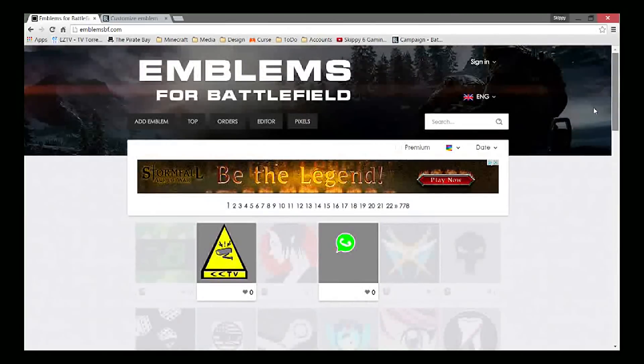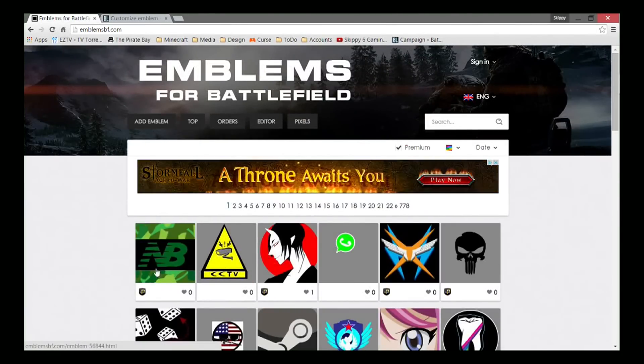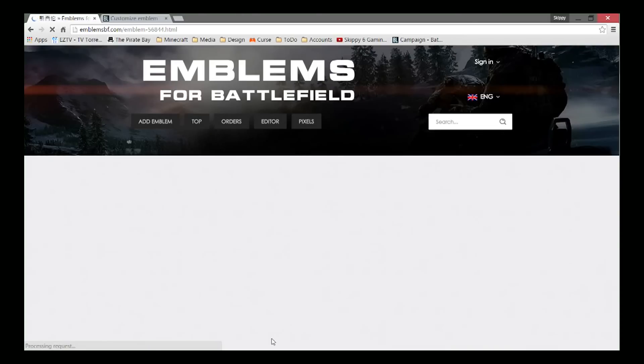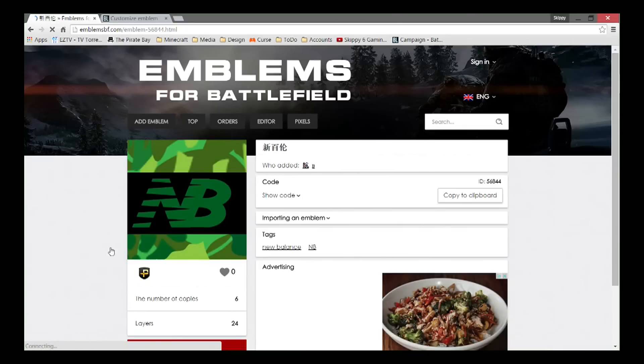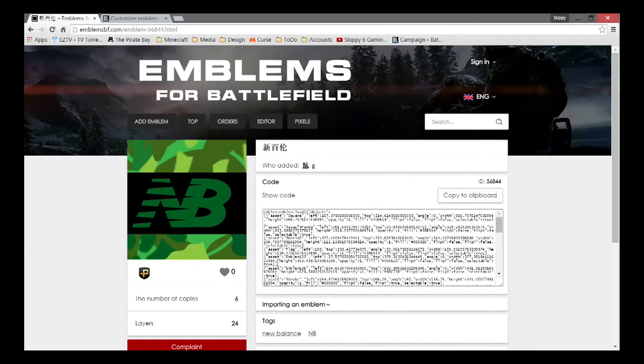Here's where a little bit of the technical stuff comes in. On this page you'll see 'Show Code' and 'Copy to Clipboard.' You don't have to show the code but if you do it shows the source code for this emblem. Just click 'Copy to Clipboard' — you don't even have to show the code, you can just press copy to clipboard. Once it's copied, it depends on the browser you're in, but I can tell you a few keyboard shortcuts.